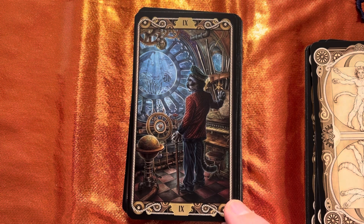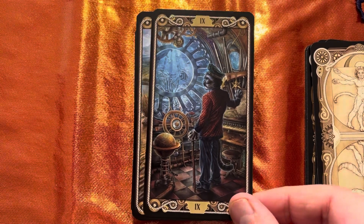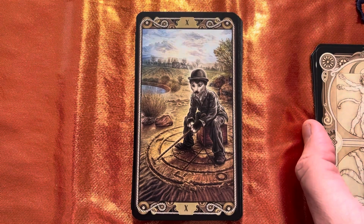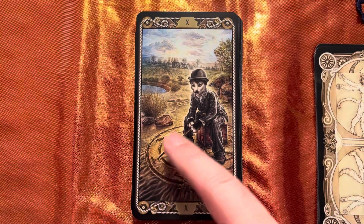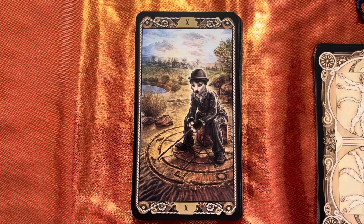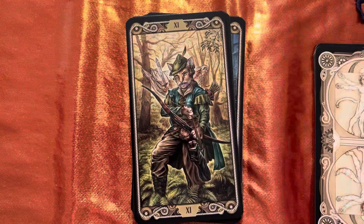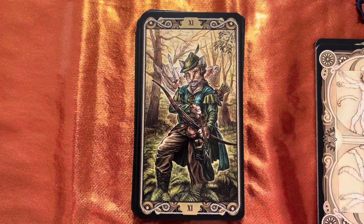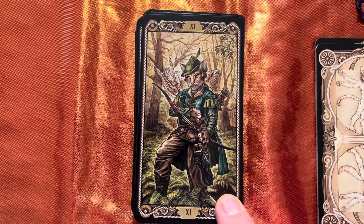Then we have our Hermit, which is Cap Cat — Captain Nemo. And here's a recognizable chap — I love this for the Wheel of Fortune. Do you see the letters going around the wheel? Really clever. This is Charlie Catplin — Chaplin — if you couldn't have guessed. And here's the character from my town, my city — Captain Hood, Robin Hood, for Justice.